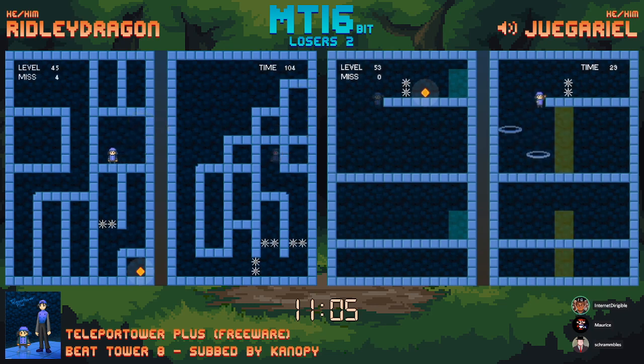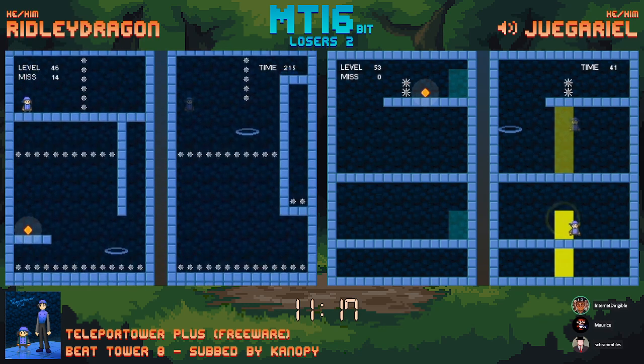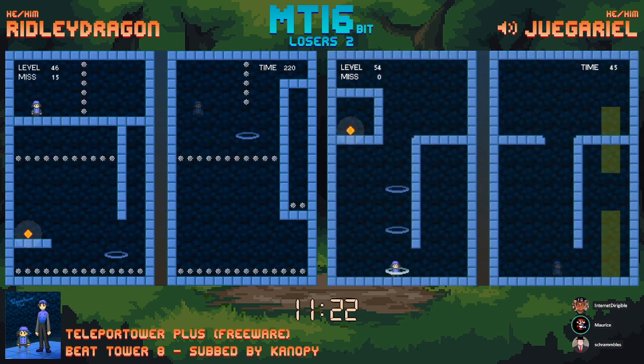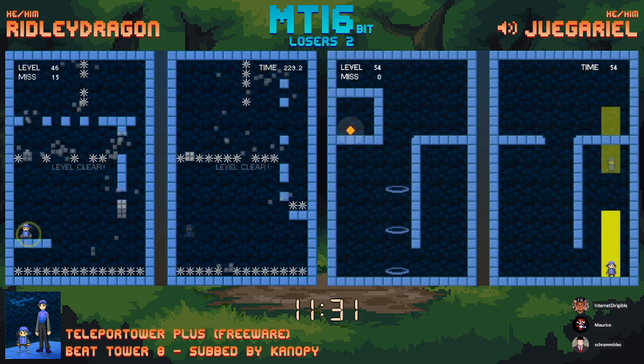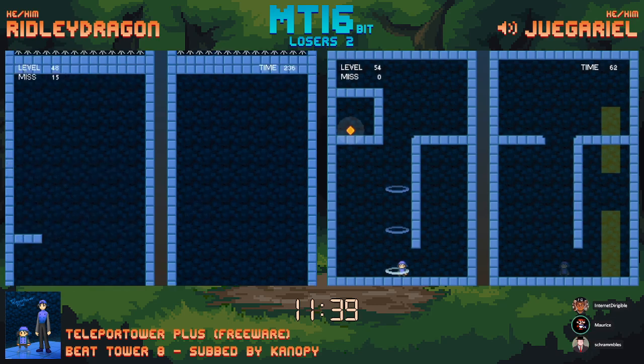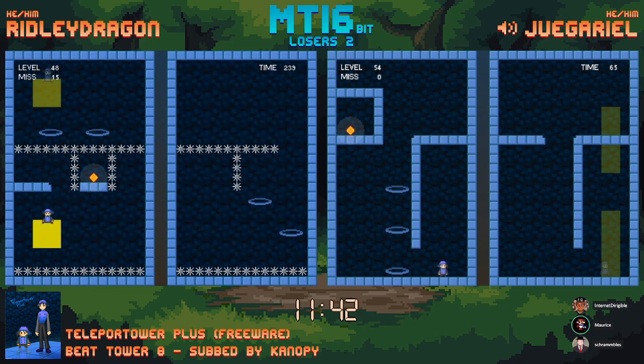It's kind of confusing. There we go — figured it out. Jugariel is running away — eight levels now. What do we do here? Shoutouts to this cover art. Oh, we teleport in the yellow twice: teleport, fall down into the top of the bottom yellow, and then teleport again so we end up at the top. These blue things are complete bait.